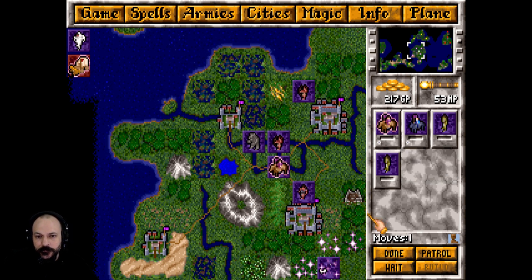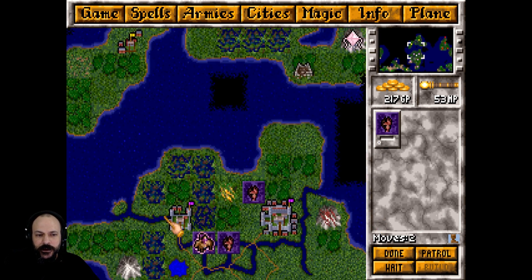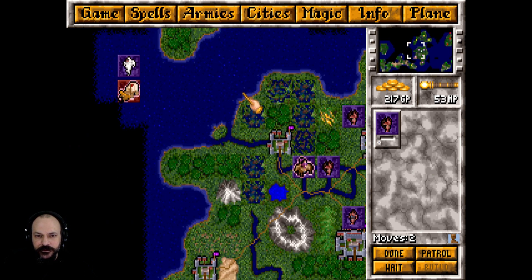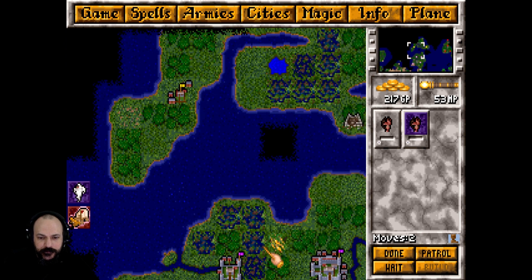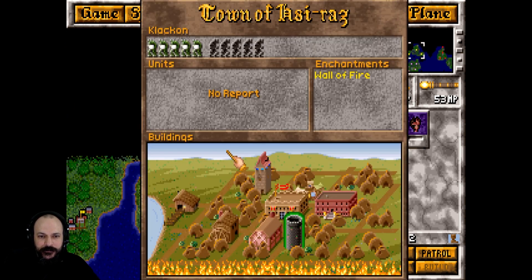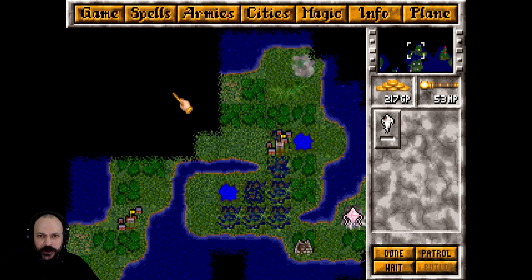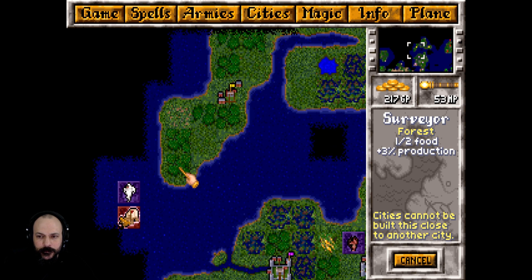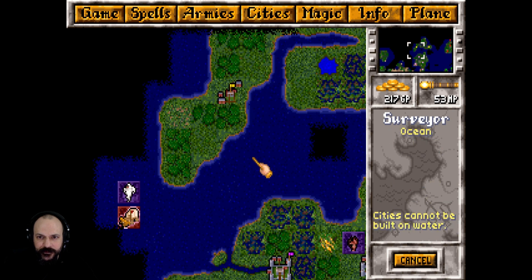These guys are going to come north. So let me think about this — perhaps if we get the galley up this direction somewhere around here, we can get everyone to meet. I might actually rally here and then use this as a staging area to get over into Talron's lands. I'm itching for a decent war now. Where's his main city? It must be around here somewhere.